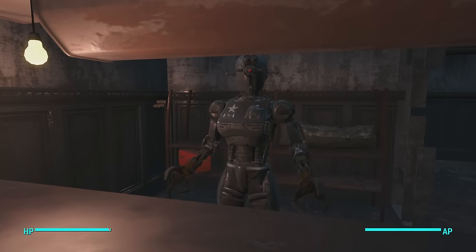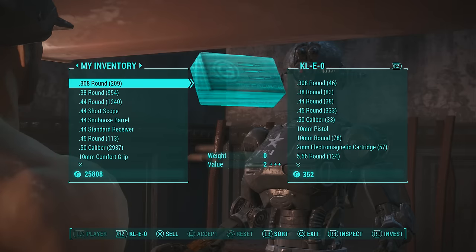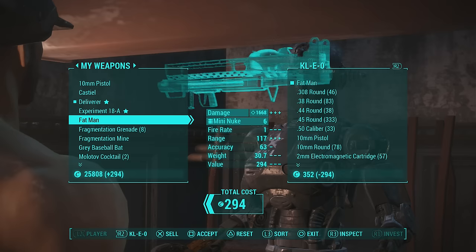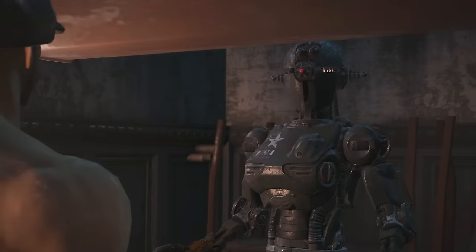Talk to Cleo — don't worry — and open up his barter interface. What you're gonna want to do is sell him the fat man. I have two of them so I'm just gonna sell him one fat man. You can see I get 294 bottle caps for that.